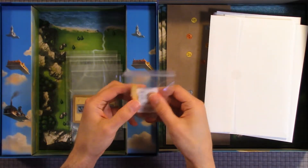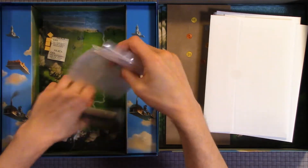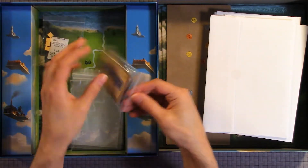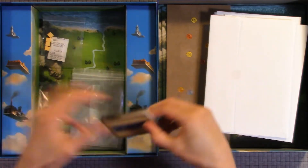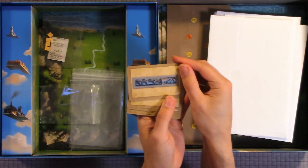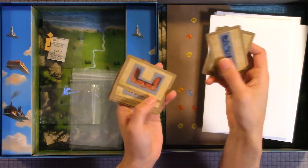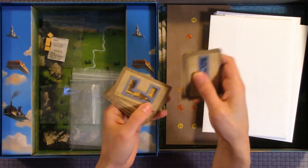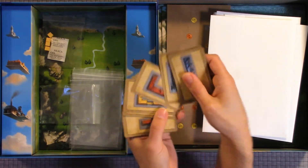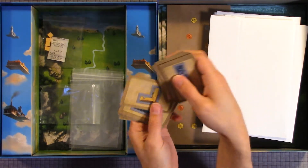Here we have some wooden cubes. We have several sleeves and we have some cards. It looks like buildings — just different buildings from what it looks like.